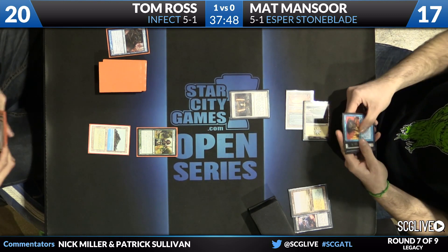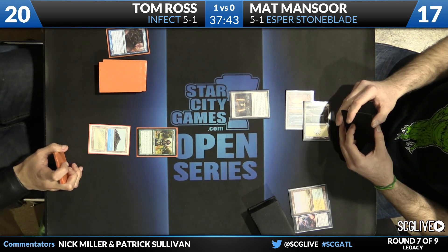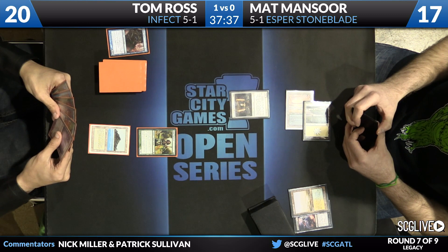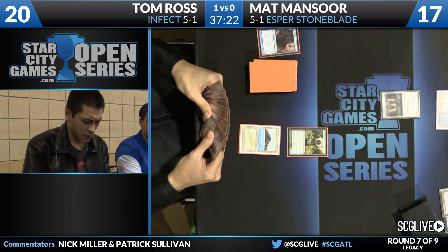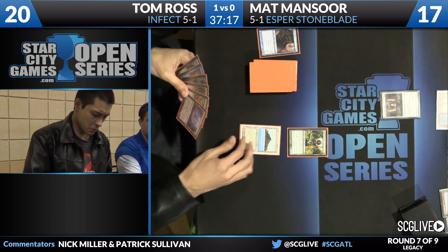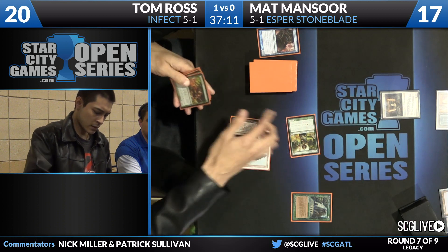We'll see what Tom has to do here. He slyly pulls his hand back, not helping us out. It's very reasonable that Tom has some Nature's Claims sided in — he doesn't necessarily know what he's playing against based on the last game's opening, but it was an Esper Stoneblade-ish opening, and he already has one main-deck Nature's Claim, which he stressed the importance of last week. So he's found a Sylvan Library.